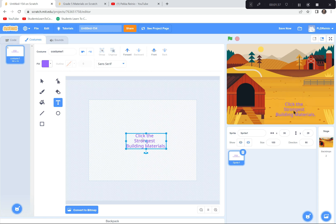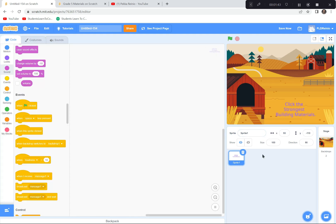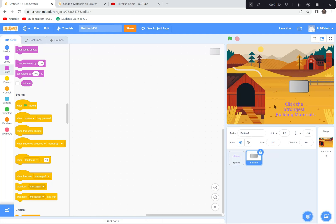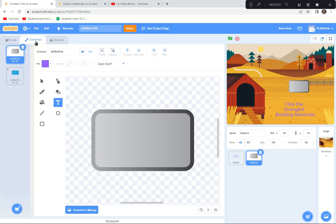Next we need to get a button, so I'll click down here and get the gray button. Now we're going to do a couple of things to this button — color it and put a word on it. I'll go to the costumes and change the color from boring gray to a nice blue. I'll grab the paint bucket and fill it in blue.